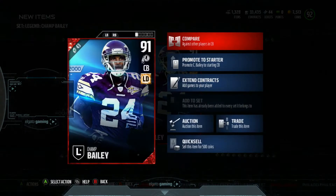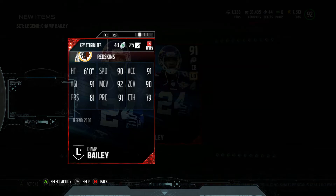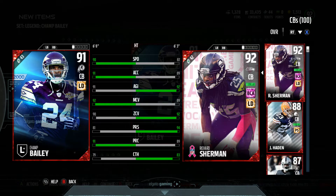We're gonna be adding 10 new legends in the last week or so. Here he is: 91 overall Champ Bailey — 90 speed, 92 man, 90 zone, 91 play rec, 81 press, 91 agility, 91 accel, 79 catch. It's actually a really sweet card. It's the Redskins one — yeah, it is.